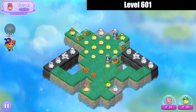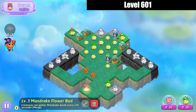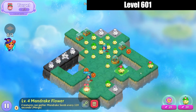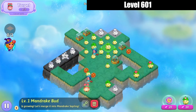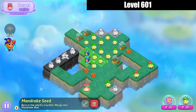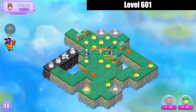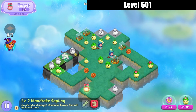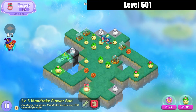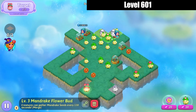We're gonna bring those coins out, merge those mandrake flower buds on the right. Bring that flower out, bring that flower out, bring that flower down, and make a combo merge here. Around it goes. We'll merge those mandrake saplings on the left, then bring those flower buds up.